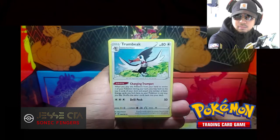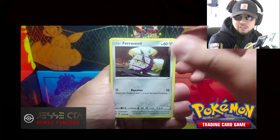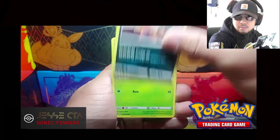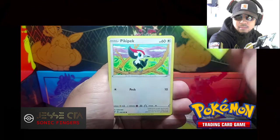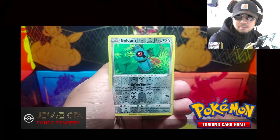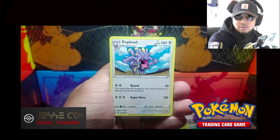Pink Urchin, Trumbi, Nessa, Fariseed, Joltik, Sandile, C-Dot, Pinky Peck. The Reverse Holo is Beldum, and the Rare is Exploud.